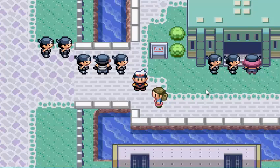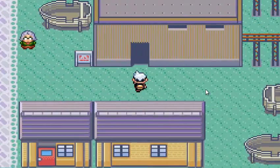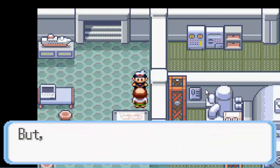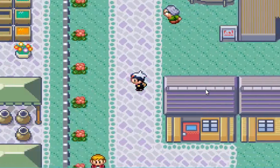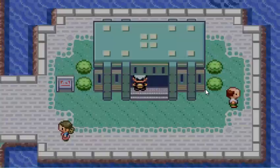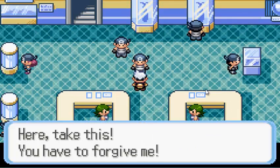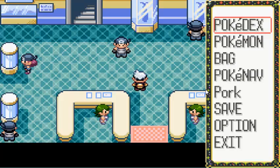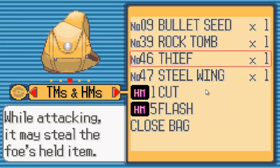Last time I left off, I was about to do the Team Aqua event with my new team member, Heather the Taillow. So you've got to talk to that guy who's Doc, and he needs to go find Captain Stern. He's in the museum, which I just missed the name of. You have to pay 50 Poké Dollars to get in, and you get TM-46 from the guy at the front — TM-46 Thief — because he was the thief from Rustboro City.